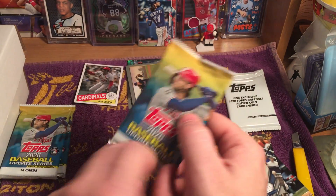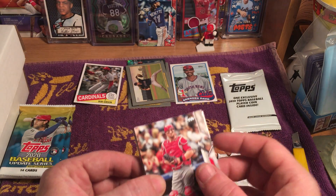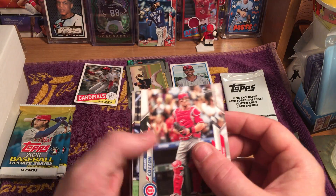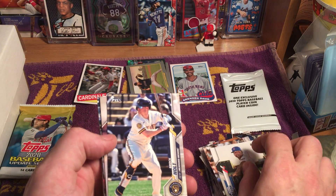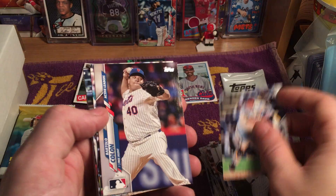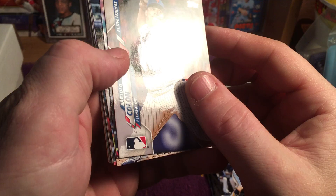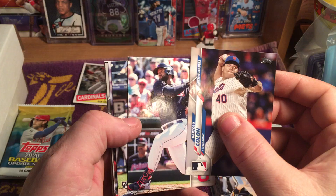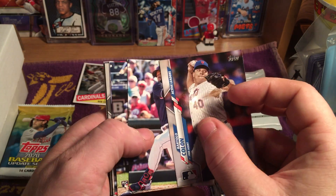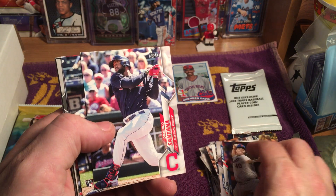Still looking for Randy Arozarena, Cam Bay, or any of the rookie debuts. Kyle Farmer, Gerald Cotton, Brock Holt, Bartolo Colon active leaders — with the MLB logo as opposed to a team logo, since he's been a free agent for the past couple of years and just hasn't signed with a team, but hasn't officially retired.